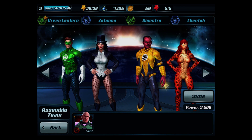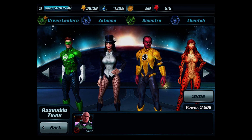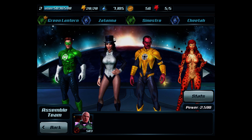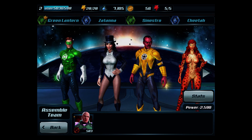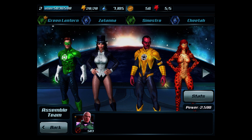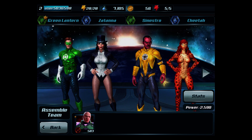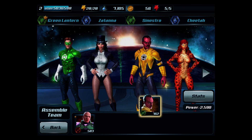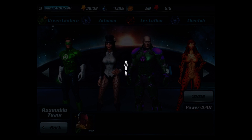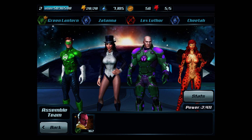This is my team I've got saved: Green Lantern, Xanta I think it's pronounced, Cento, and Cheetah. I've also unlocked Lex Leafa which I've just inherited from the Inga mission. To swap out your team you just drag down like so and then drag up like so — that's how we swap around our team members.